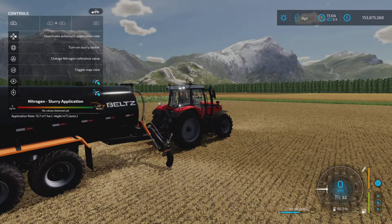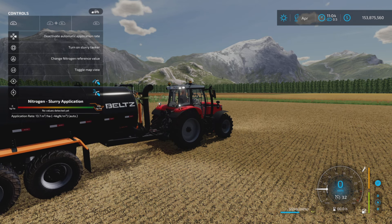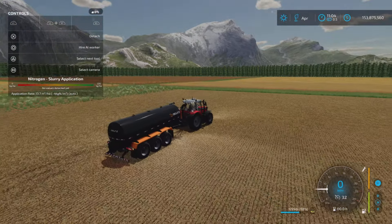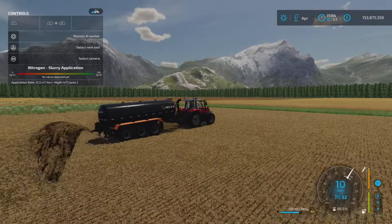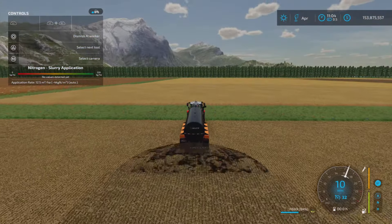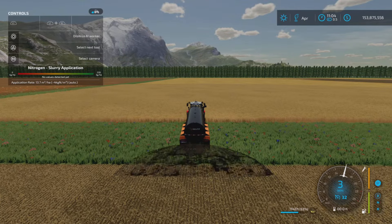L1 will put down that suction pipe if you want to play with that. Up and down, you can adjust the front hitch to suit your needs. Let's hire a worker — that's the animation for the spreading of slurry or digestate. Really nice animation.